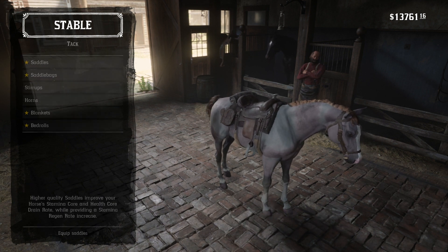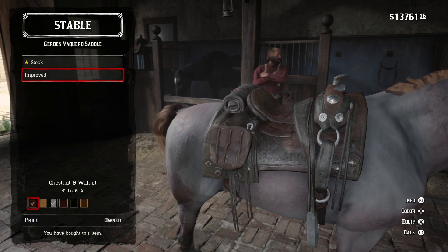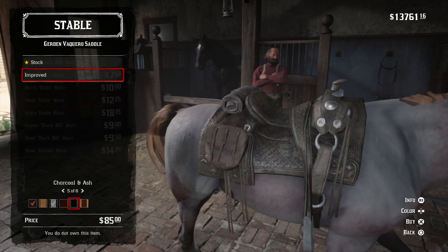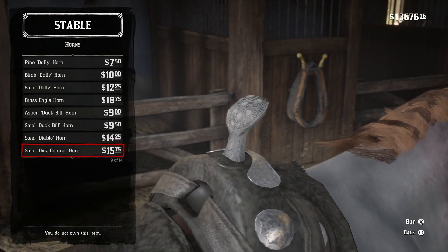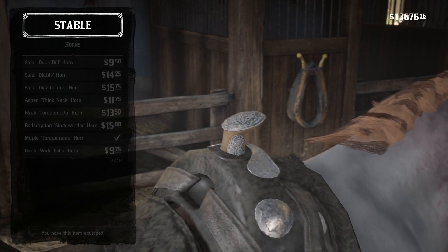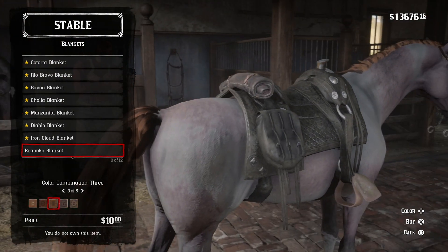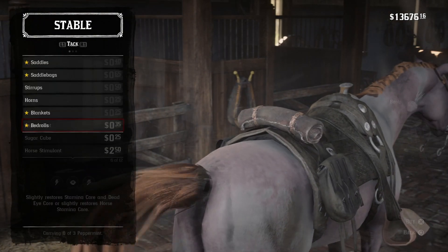This is a special kind of Arabian. As you guys know, you can actually find a white Arabian in the wild. This is the Rose Gray Bay, and it has a price of $1,250. I know what you guys are saying right now — $1,250 is a ton of money to spend on a horse. Is this worth it? And the answer is yes. It also sort of depends on what you're looking for in a horse, but overall, this has like the best stats in the game.